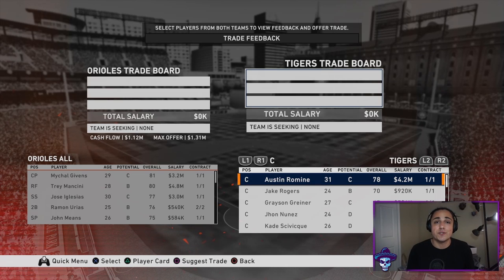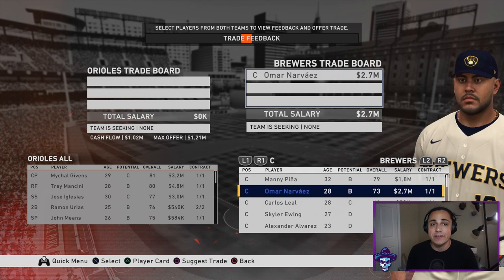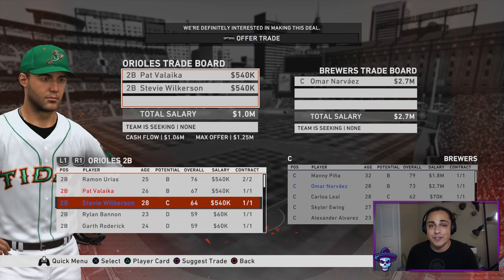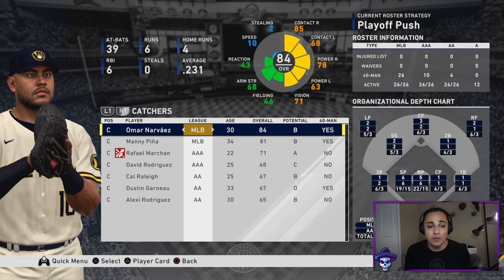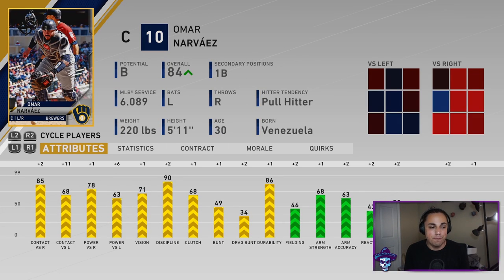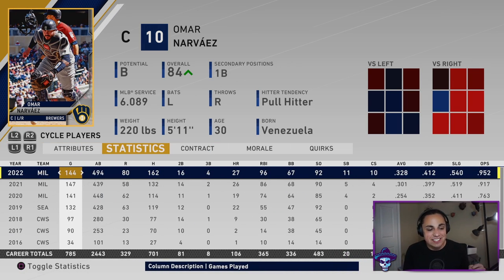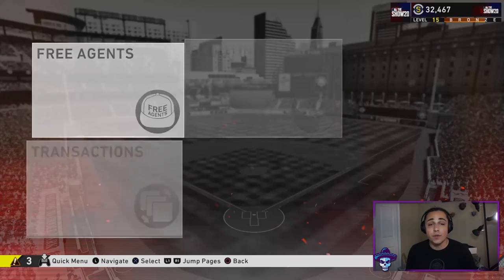One of my favorite catchers to pick up in any franchise or rebuild is the Brewers' Omar Narvaez — he's so good hitting-wise. If I can get him for basically Pat Valaika and Steve Wilkerson, that's a great pickup. He's not great defensively, but he develops to an 84 overall by year three at a really low contract, hitting 20-plus home runs with a high average and good OPS. He's one of my top pickups — a beast.